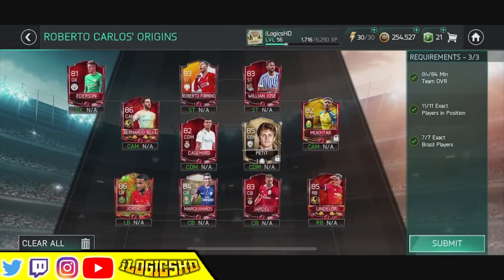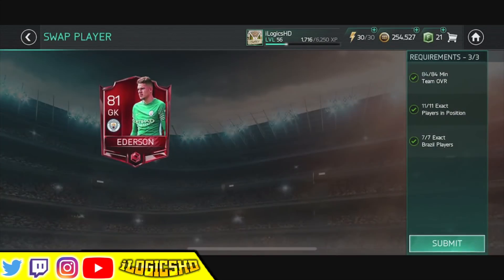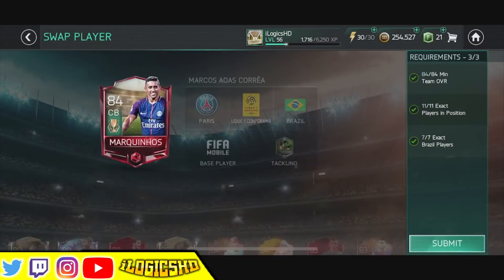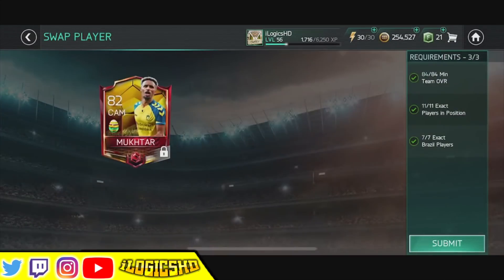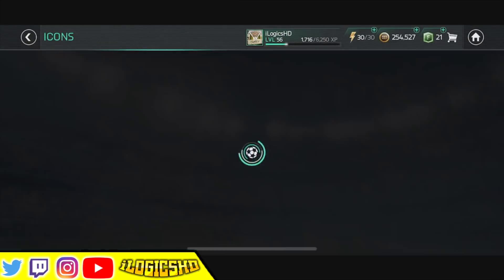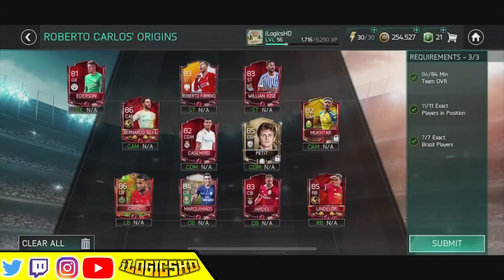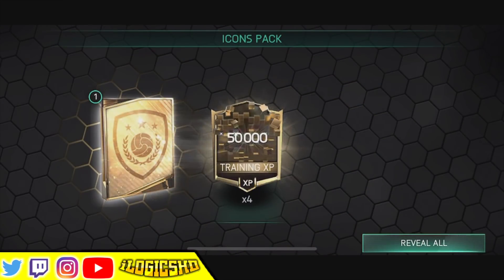Moving on to Squad Builder Challenge 4. You need 11 players in exact positions and you need 7 Brazil players. Casemiro is going to be very useful to you. That Lindelof at 500k is very useful in terms of rating because you need an 84 rated team. Edison, Bobby Firmino, William Jose — you're going to do some leveling with some of the players. I'm submitting a baby icon Petit because he's untradeable and a duplicate, so you can chuck in any 85 rated player there. Hawke at 86 rated, the left back, is definitely worth doing. The rewards are 5 million coins and 200,000 XP. Keep in mind for the last Squad Builder Challenge, every single part of that will be used to complete Roberto Carlos.